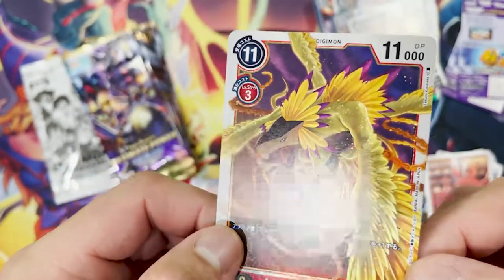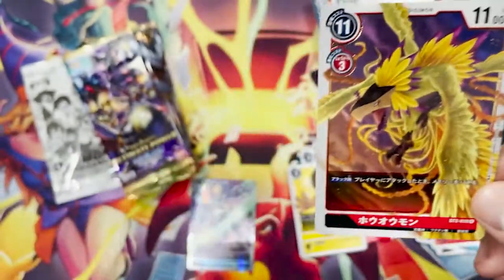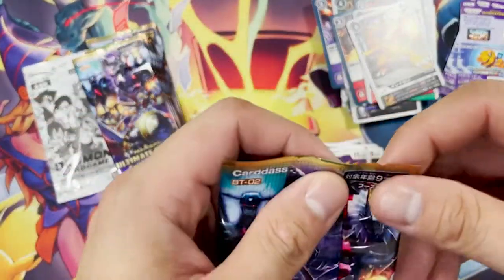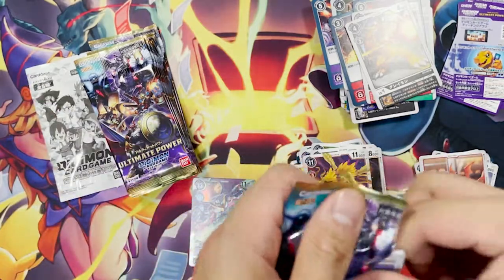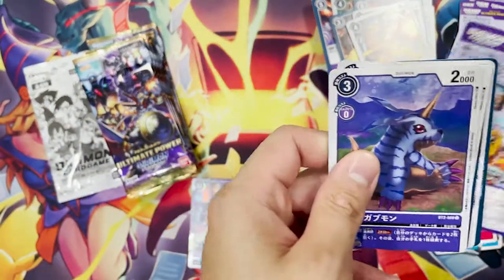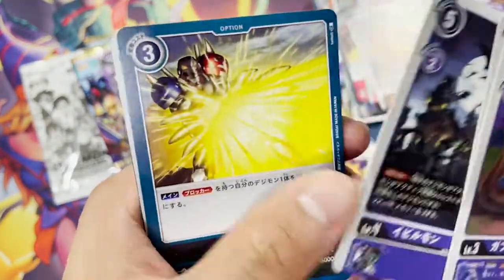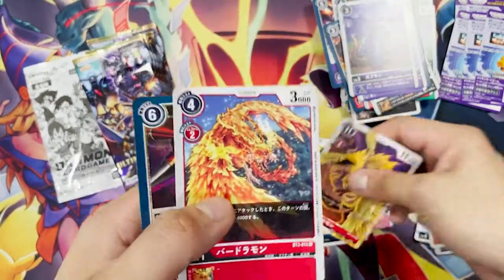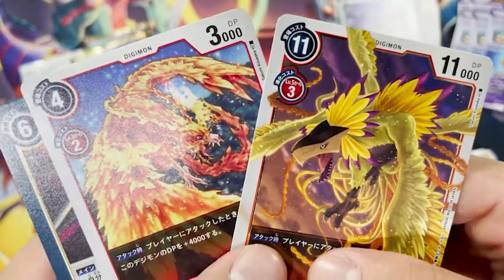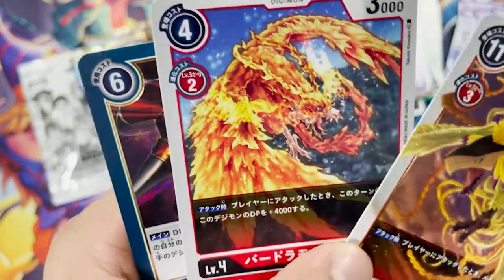That's just a normal rare, but it looks really cool — it's like a Phoenix but with a really strange head. You're more than halfway through. That's the Phoenix Mon. I'm going to guess that these two are the same Digimon — I'm fairly certain these two are actually the same.